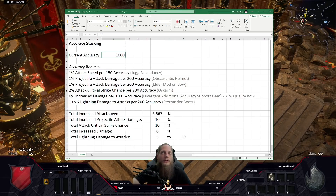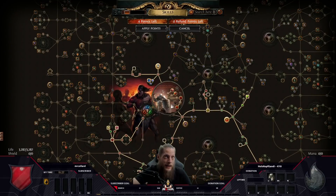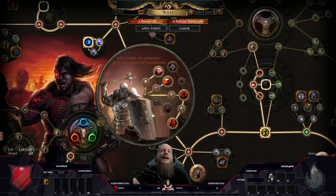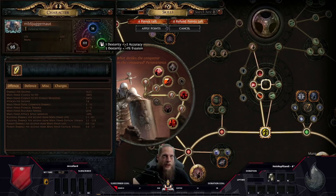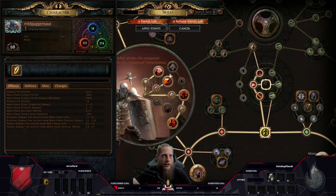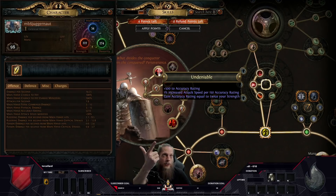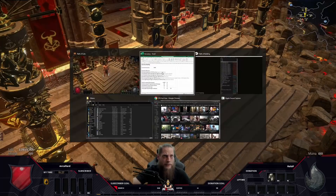For every 1000 accuracy, it's not only about having 100% hit chance — it's more about the item combination we use, as well as the new ritual base boots, the Storm Rider boots, that give us flat damage. We also get a benefit on a certain accuracy threshold from the Juggernaut ascendancy. The Undeniable node is basically the only big reason to go Juggernaut, and it's why my attack speed is so ridiculously high.